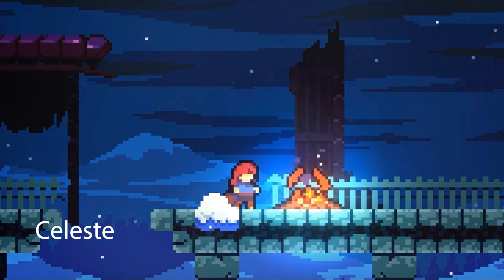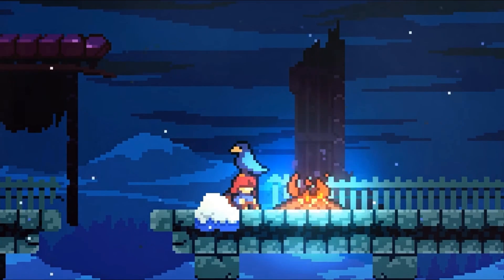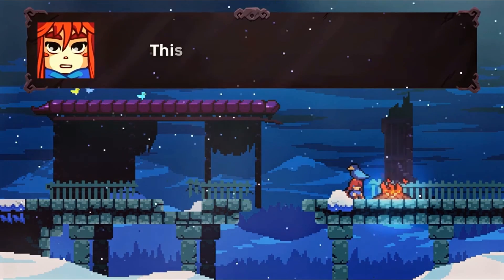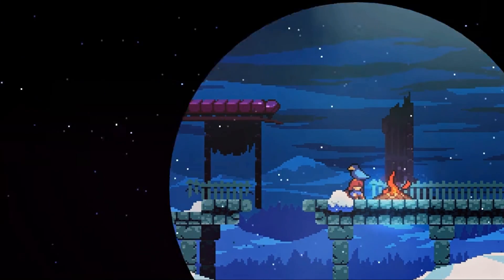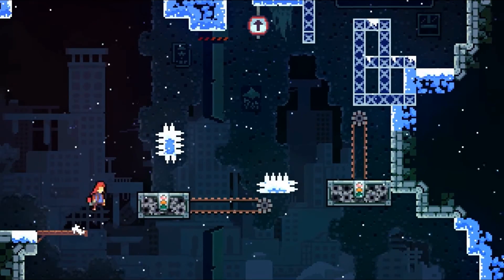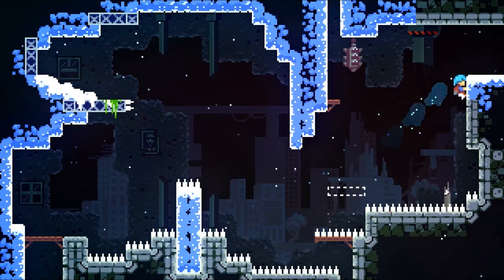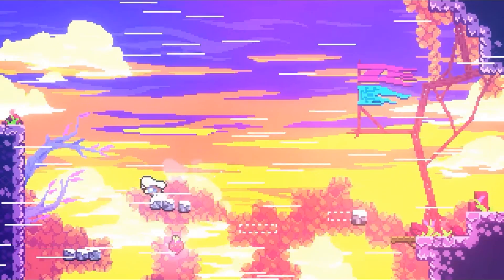Next up, Celeste guides an endearing pink-haired woman up a forbidden mountain and through a full-on mental health crisis in this acclaimed indie platformer. It's tough as nails but gives you a great sense of accomplishment when you get through it — a game design achievement that fits nicely with the game's themes of getting to know yourself and overcoming self-doubt.